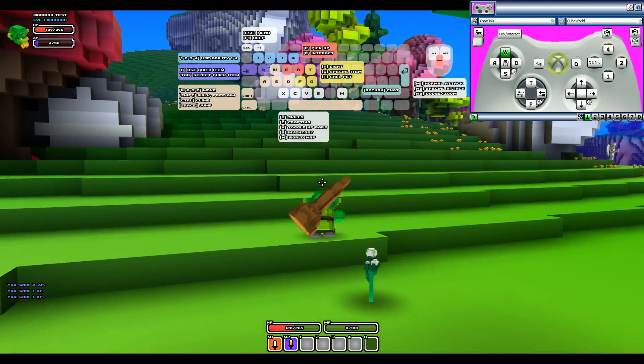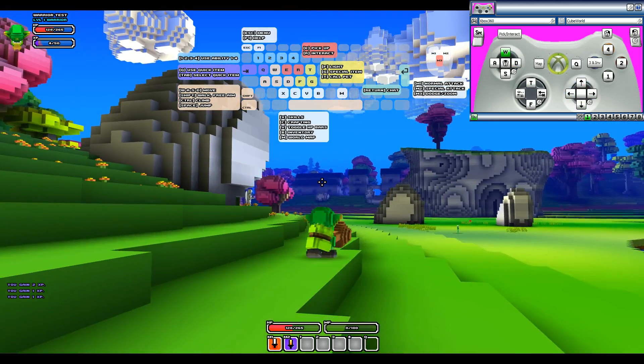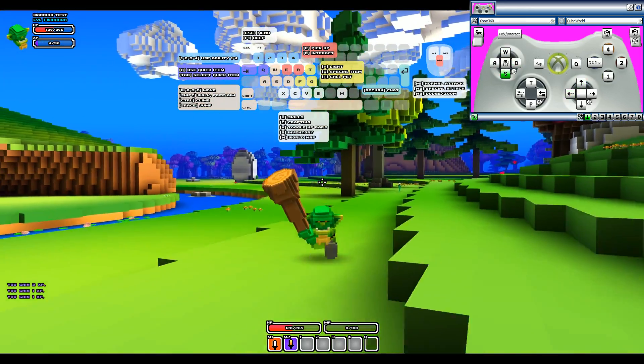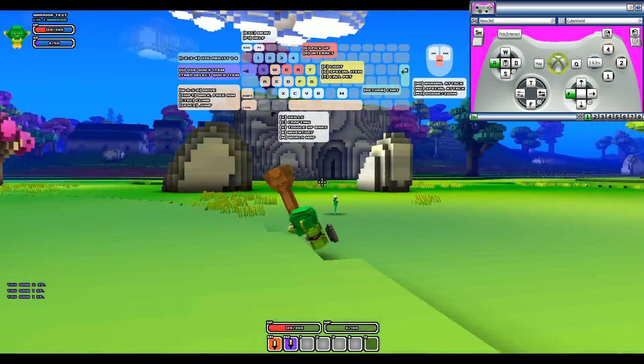And of course pressing up on the D-pad would call my pet. So that's how those are configured.